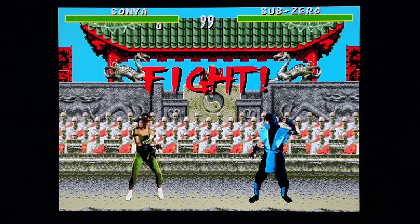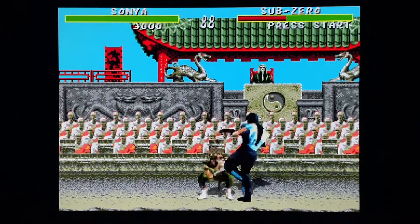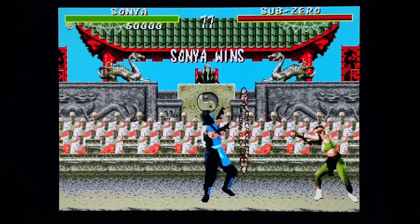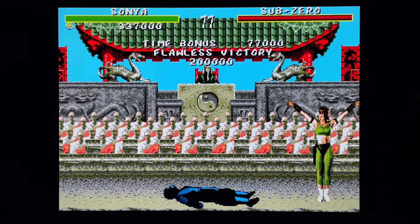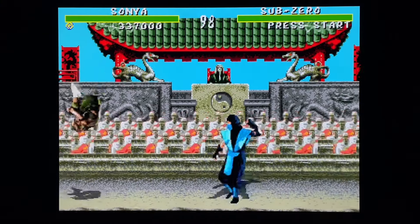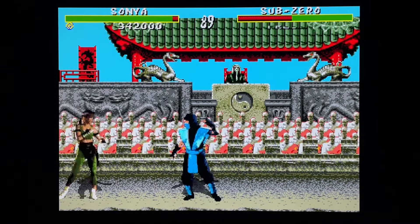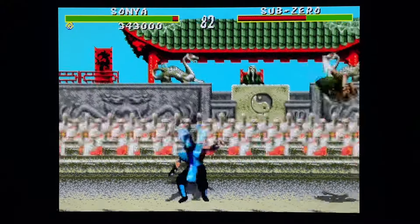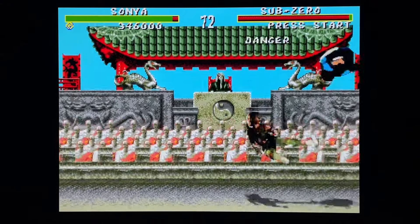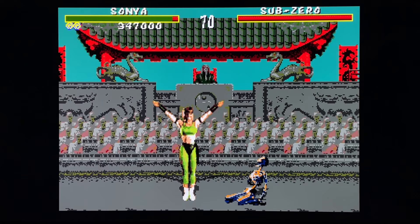Alright, to finish off our fatality demonstration - none other than Sonya and her beautiful kiss of death. Almost forgot how to do her ring toss in this one. Her fatality remains intact I believe. It'd be kind of cool if they changed all of them when the game is censored. They already changed a couple things - Sub-Zero's looks ridiculous, it's just an uppercut. Here we go: forward, forward, back, back, block - kiss fire death.